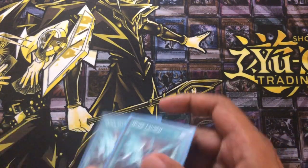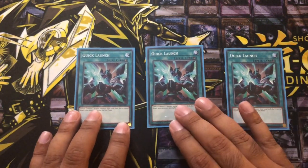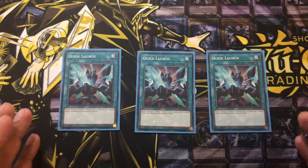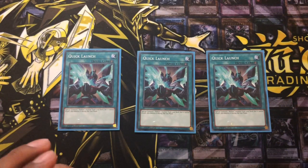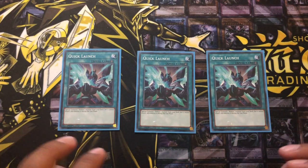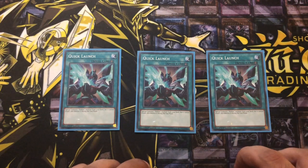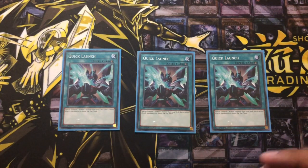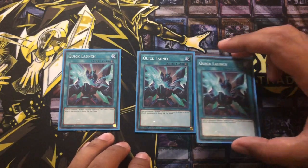Now moving on to magic cards. We've got Quick Launch — it looked probably a lot nicer as a secret rare but now it's a common. Really nice effect though: a quick effect, so you can play it on your opponent's turn if you need to. Special summon one Rokket monster from the deck, and it cannot attack and is destroyed during the end phase. Even if it destroys the Rokket monster in the end phase, that Rokket monster will still special summon out another one. So you could set this, your opponent's turn make them try to remove it, then just activate it and get a free summon. If you have this in your opening hand it's a really good combo starter.